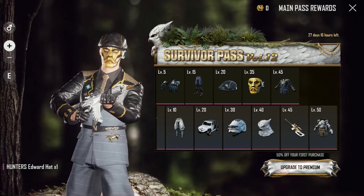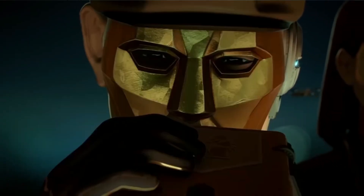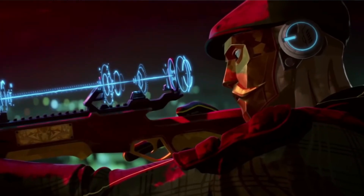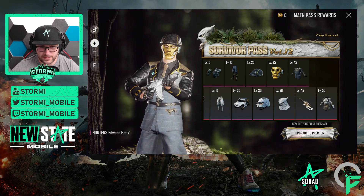There we go — the Survivor Pass Volume 12. Another Hunter's character: it will be Edward, and we can see him here in the full set. This looks pretty cool. If you look at the free skins, it will be the costume of Edward, which we will be able to unlock.